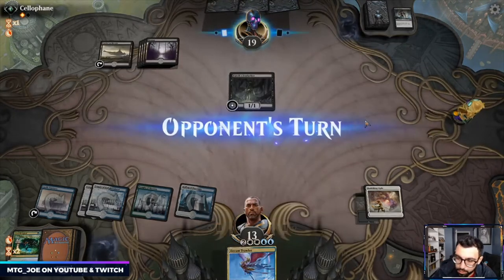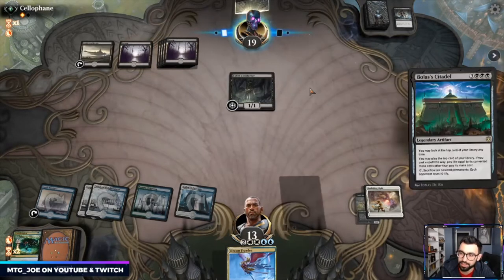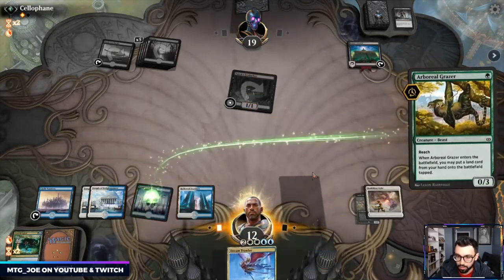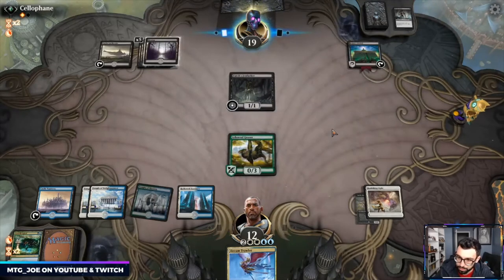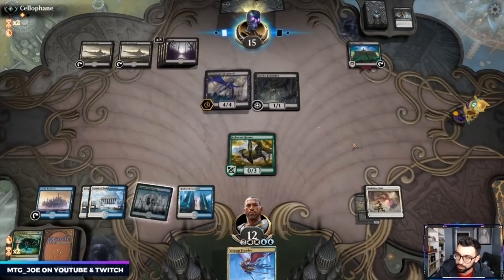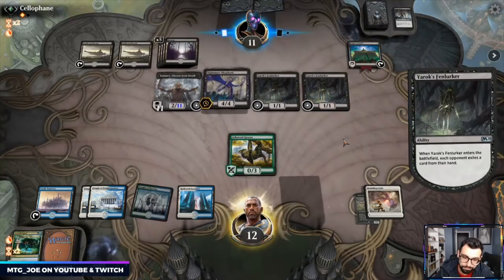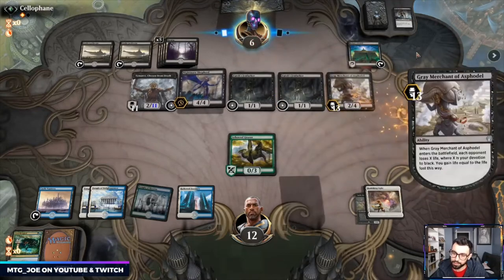Mono Black — unless they're playing Ugin, which I doubt, they won't have a way to get rid of Banishing Light. They've got a ton of life, so we're probably dead. We get a turn. Nissa lined on top. If we can ever cast this Dream Trawler — Nightmare Shepherd, Fenlarker — goodbye Dream Trawler. Weird mana situation this game. Gary kills us.